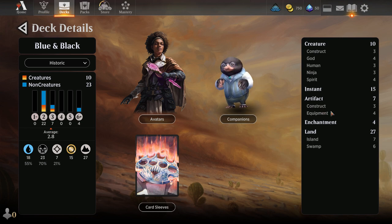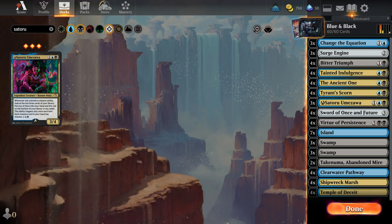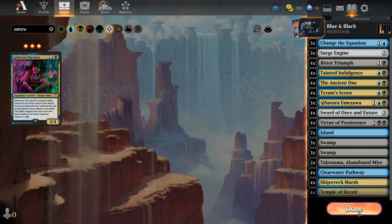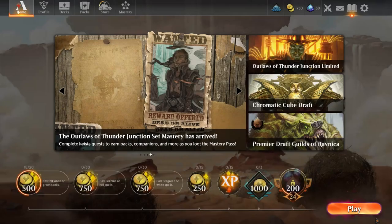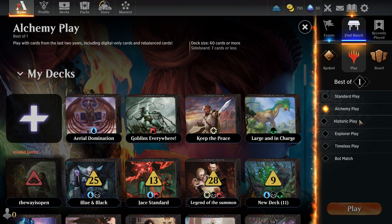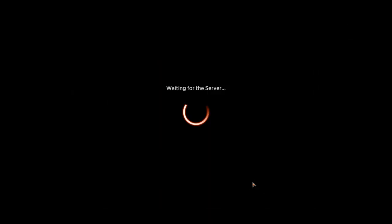Seven artifacts, but the construct counts as a creature which is a bit weird. It may look like we don't have many creatures, but we actually have a decent amount. It's pretty balanced. It's a Historic deck, obviously, so you know how that's going to be. I call it Blue-Black — or Black and Blue, that's what the saying is.